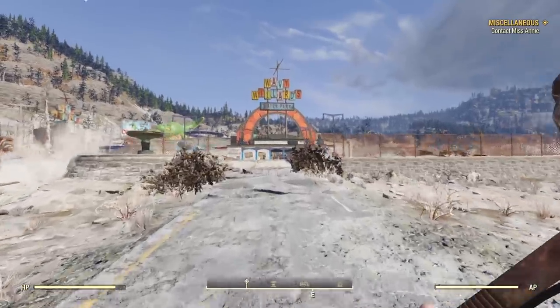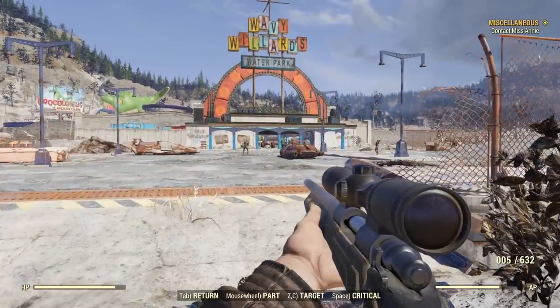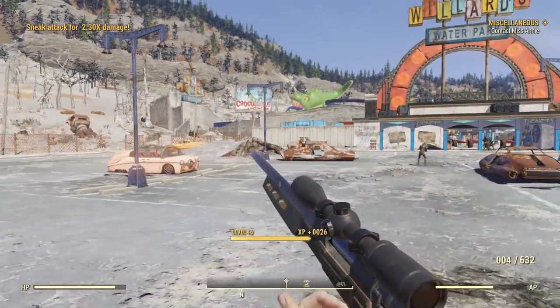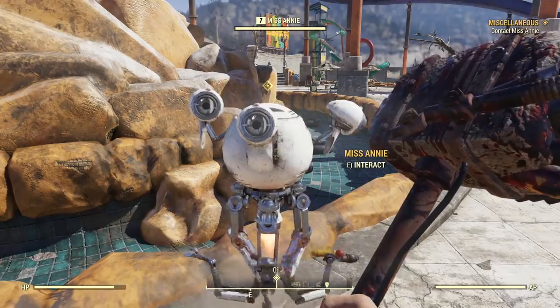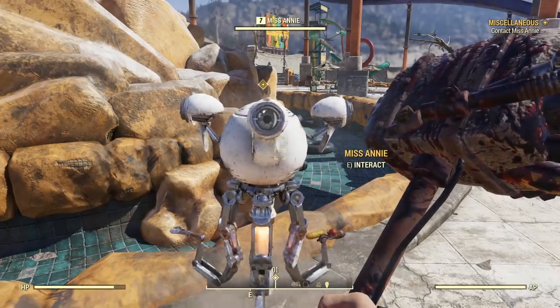Next up, let's talk about the Perfect Storm — a nice early-game legendary SMG that sets targets on fire for about three seconds. To start the quest, you'll need to head to the Wavy Willard Water Park, which is up north, and talk to Annie the Robot. She's just kind of in the back, so you have to go through the park to find her.